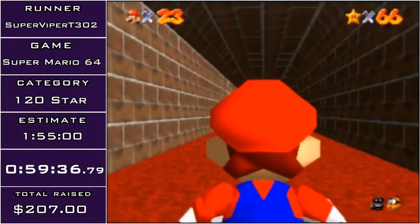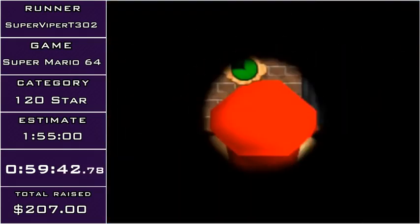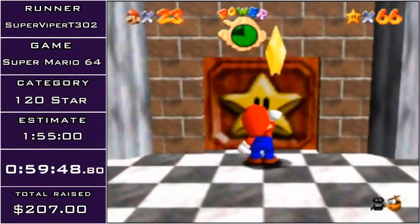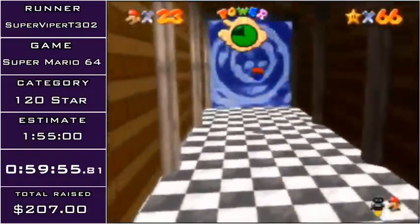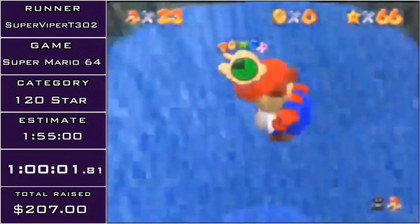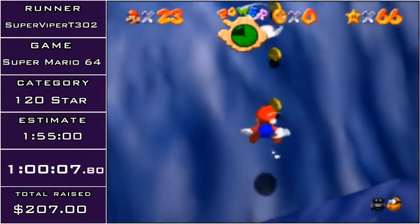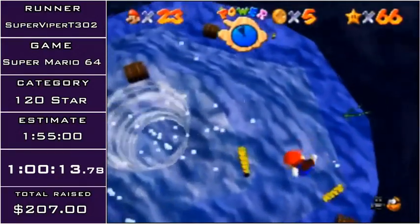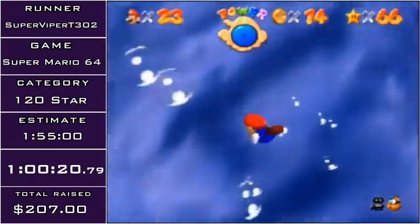Now it's time for the last course we have to do before going upstairs: Dire Dire Docks, along with Bowser in the Fire Sea. I'm going to be starting off with DDD 100. The way DDD's red coin star is supposed to work: you beat the first star, then beat Bowser in the Fire Sea, and after that a bunch of pulls appear in the submarine room and the submarine is gone. But it's actually faster to use the submarine itself to get all the red coins. It's pretty difficult, and if you mess anything up on that section you lose a lot of time — but it's still way faster than waiting on the really, really slow pulls.